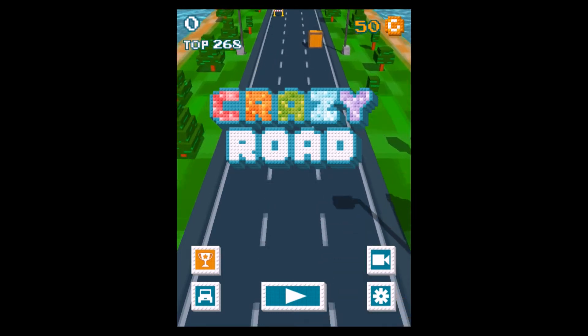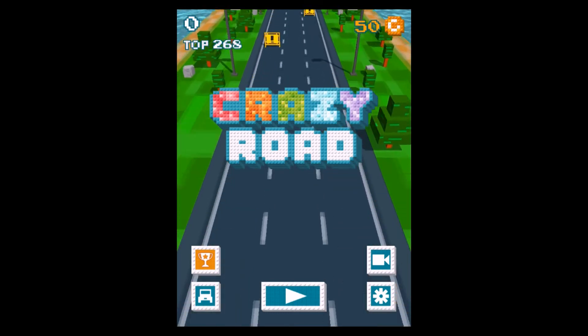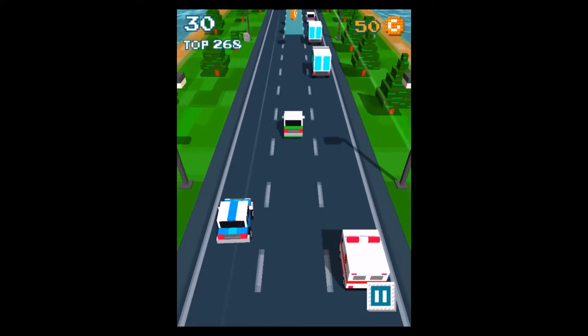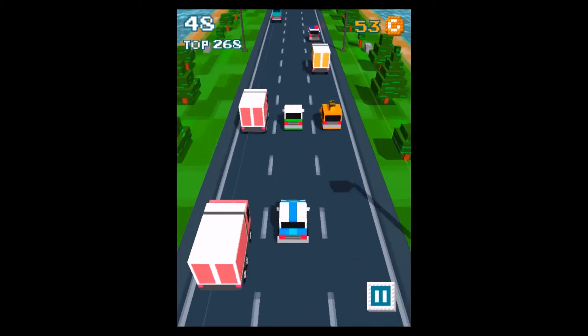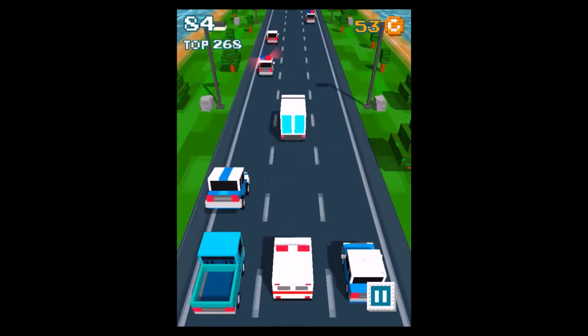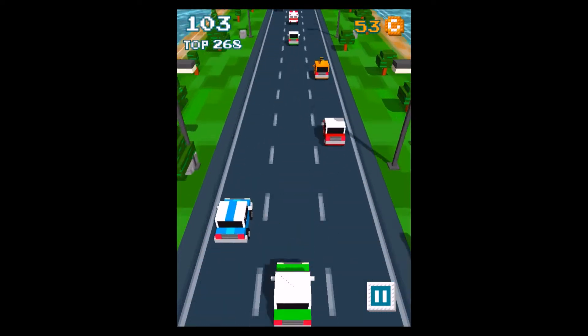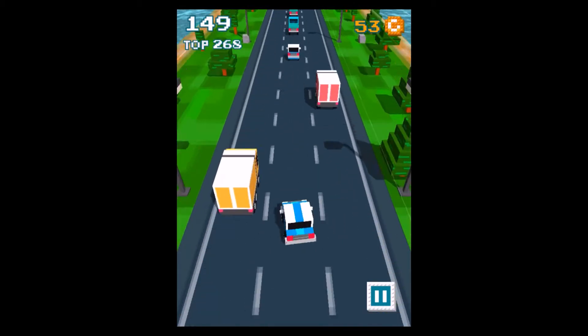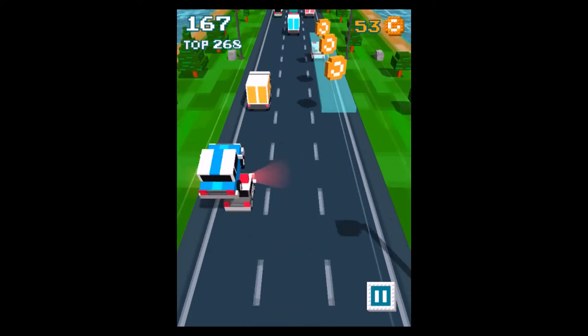It's an endless runner — or an endless driver. It's pretty funny and we start right away. The control scheme is pretty simple: you swipe to the left or to the right to switch lanes. If you tap, you jump, and of course you have to avoid obstacles and other cars. Really watch out for the police cars because they switch lanes whenever they want, just like in real life.